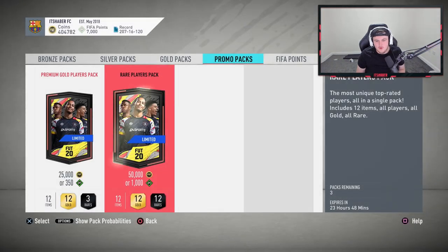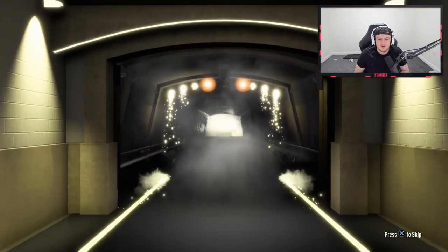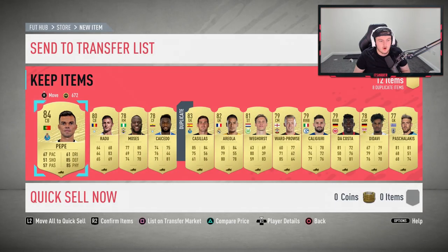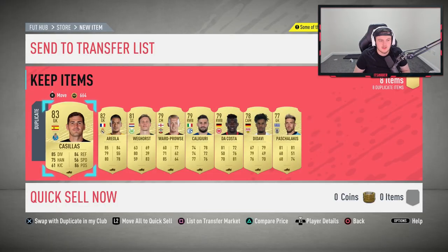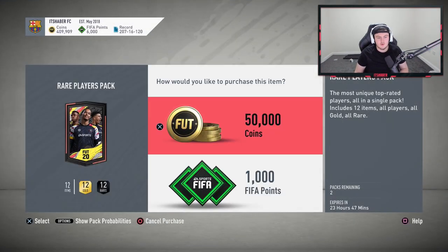Three packs left — can we get anything else? That is an insane Road to the Final player. Next one's a board — Portuguese right back or center back, it's Pepe. That's not bad, 84 rated, and 83s and 84s are expensive right now. We've also got Radu, who might be selling for a good amount given he's Romanian. We'll list him straight away.